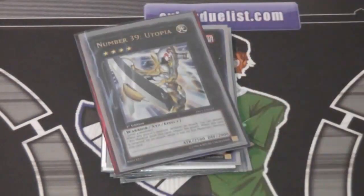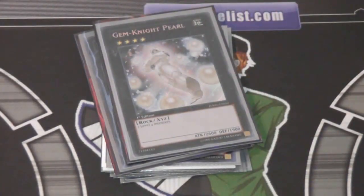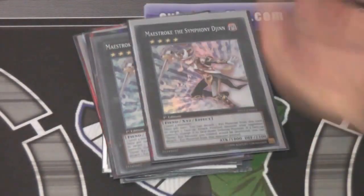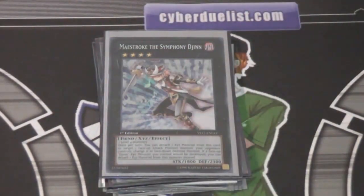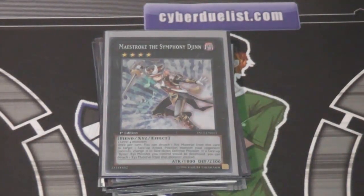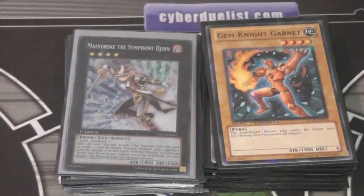We also have Utopia — that's your basic rank 4. Gem Knight Pearl — people forget it's a Gem Knight, but it's a really amazing card. And two Maestrokes. I plan on taking out one Maestroke when I get an Emeril, so if anyone out there has a Digvorzhak or Emeril, please trade me it — I really want one. Anyway, that is the deck. Hope you guys enjoy. It's pretty basic and not too expensive to make. Big Eye went up in price, but Gem Knights aren't too costly anymore. Rescue Rabbit is cheap now, so if you really want to try them out, now's the time — they're a lot of fun.